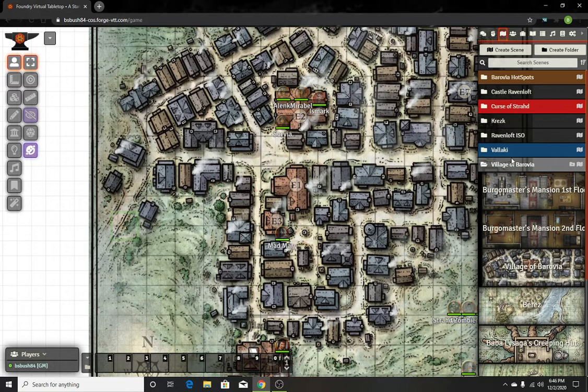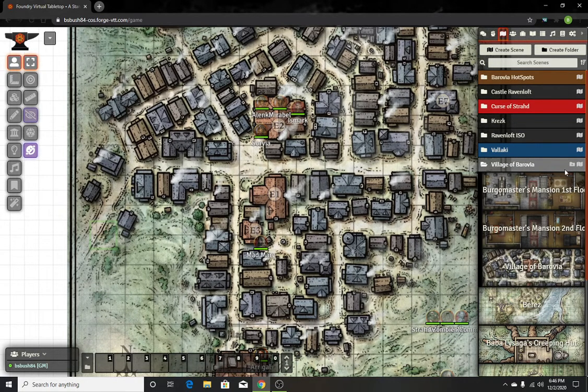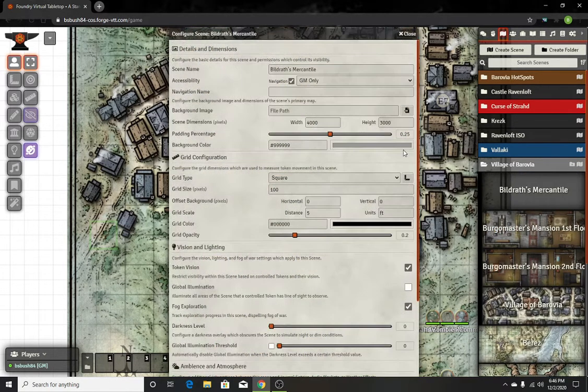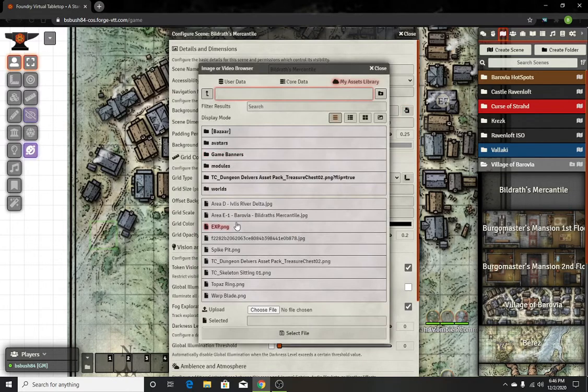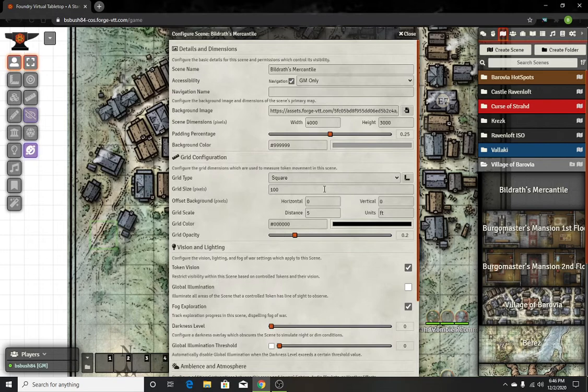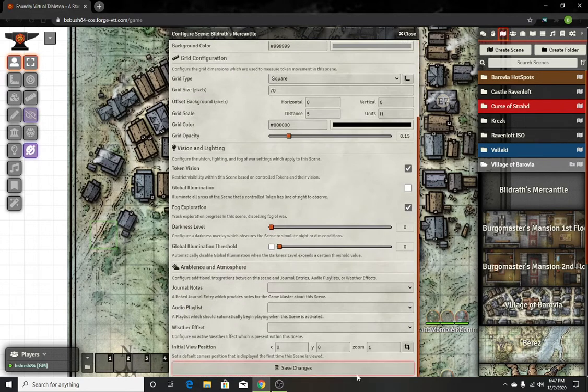Starting with first, we're gonna create a scene. I have just the village Barovia up here. I'm gonna go to E1 to get Bildress Mercantile — I already have his name done. So we'll create a scene, load the image which is right here, and configure the image. So, five feet square — make sure that's in there and click OK.